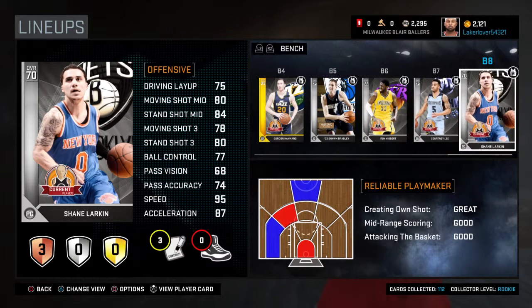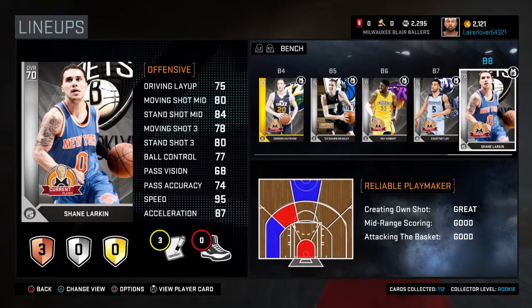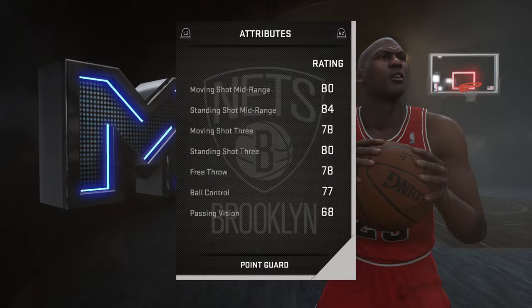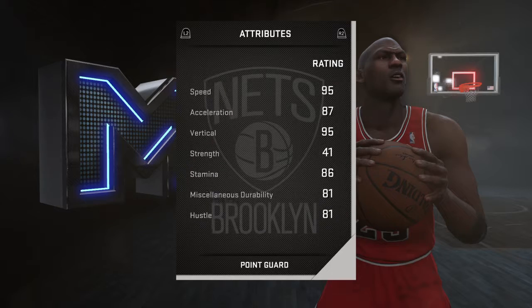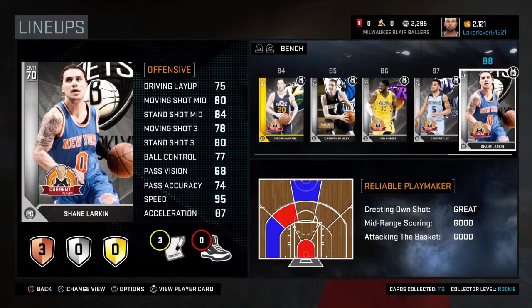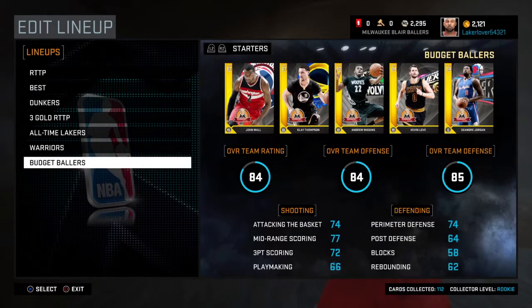Shane Larkin is an amazing silver point guard. He's got 95 speed — so quick, flying past centers and power forwards with the speed restriction. The downside is he's small at 5'11 and 176 pounds, so he gets bumped a lot. Driving dunk is only 25 so he can't dunk, but he's so fast he can still finish underneath. Mid-range is good, shot is decent — definitely suggest using him.